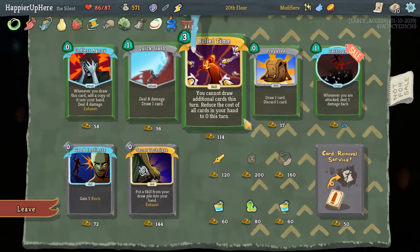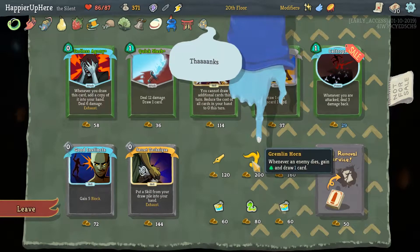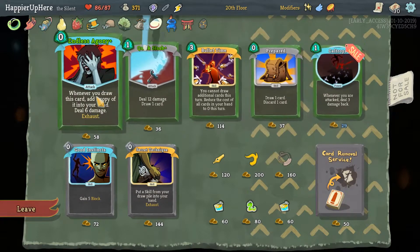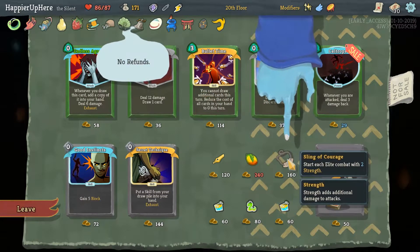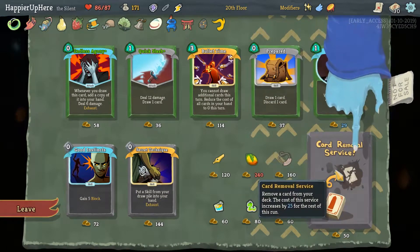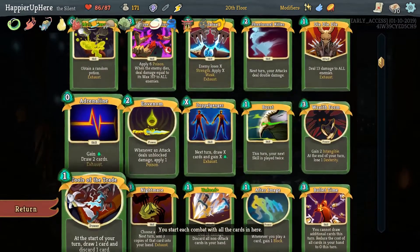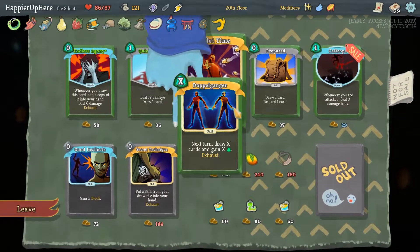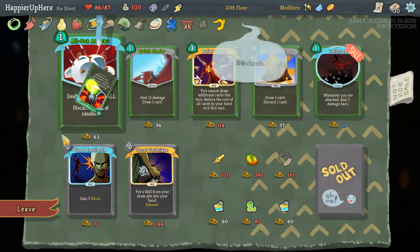Since we can't upgrade anything, I think Molten Egg would be really useful — whenever you add an attack into your deck, upgrade it. Ooh, Gremlin Horn — whenever an enemy dies, gain energy and draw one card. None of these cards is amazing, so I think I'll take that. We can't afford Mango. Do we do Sling of Courage? Start each Elite combat with two strength. I don't think we desperately need it. Maybe it's time to remove Doppelganger, which we rarely play — especially since we don't have energy anymore. And this Agony might be nice since we don't have energy.